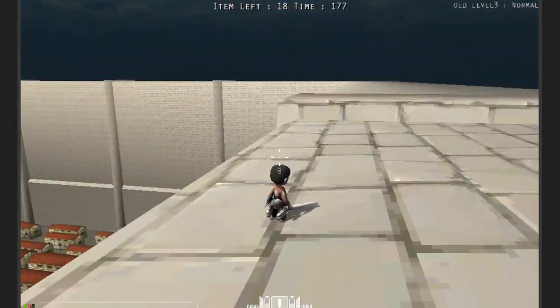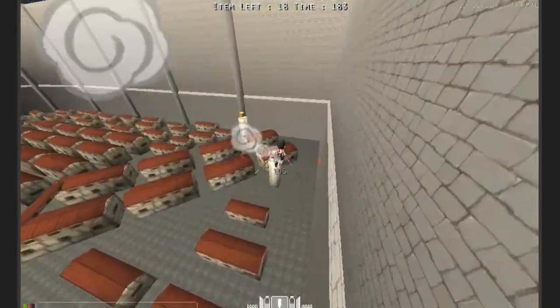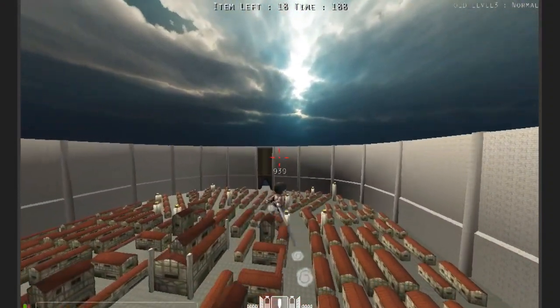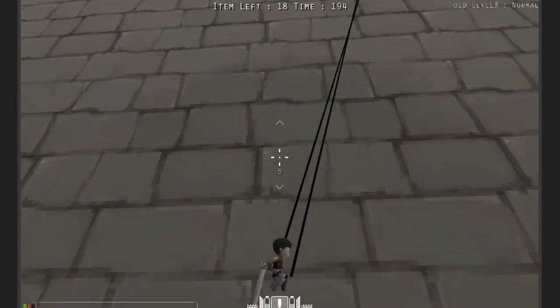A little something cool you can also do: if you're on this side of the wall, you can get to the other side by jumping off to the side, aiming yourself a little, and then doing this. Basically you just launch yourself to the other side of the wall, and it's just a matter of re-hooking yourself.